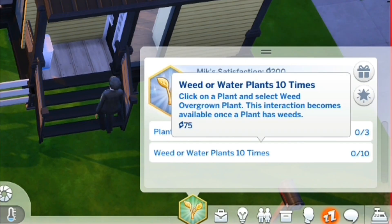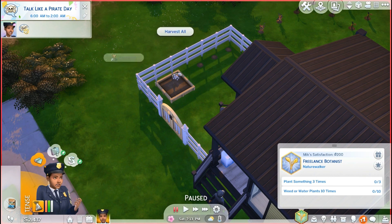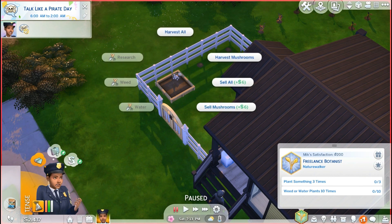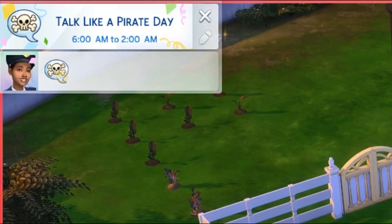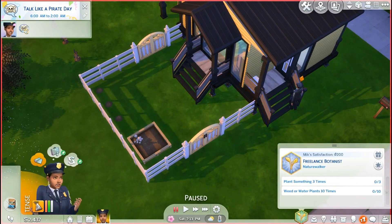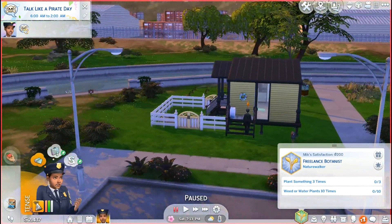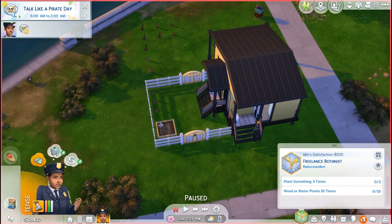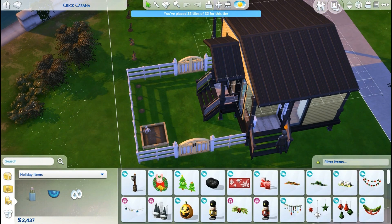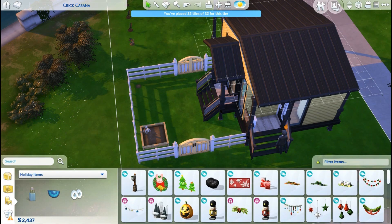It says plant something three times, and weed or water plants ten times. Since I'm going to do some gardening — nothing needs water, seriously? Can I weed something? Are these in season? These are out of season. So we're going to hold off on the planting and gardening. The mushrooms are pretty good — let's go ahead and sell those. Are the grapes in season? No, all of these do better in the fall time. So I'm just going to go ahead and stick them in our inventory right now so they don't spoil or go to waste. I'm going to have her work on the mushrooms.